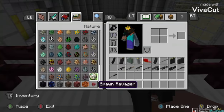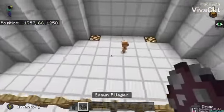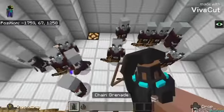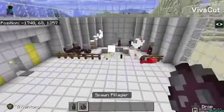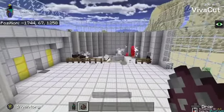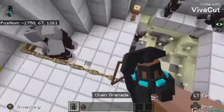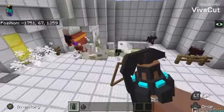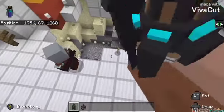I'm going to spawn a pillager. Now, chain grenade — this will cause an explosion.